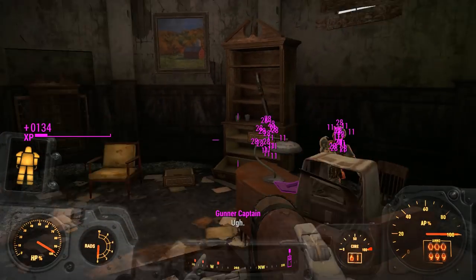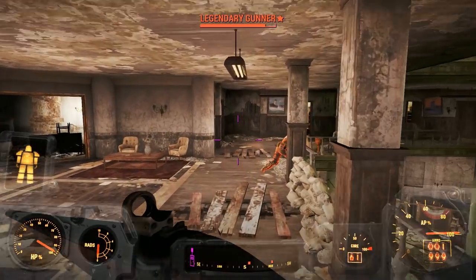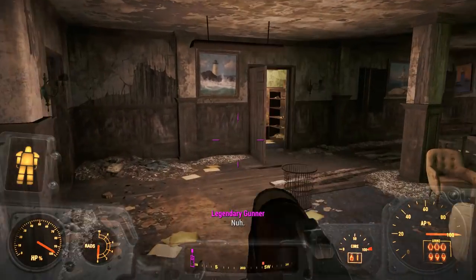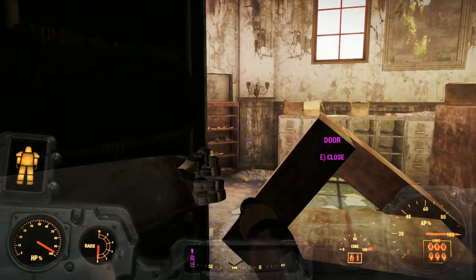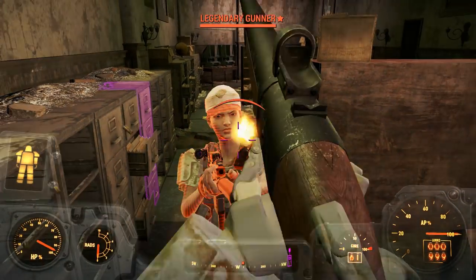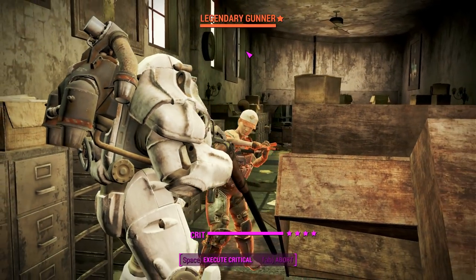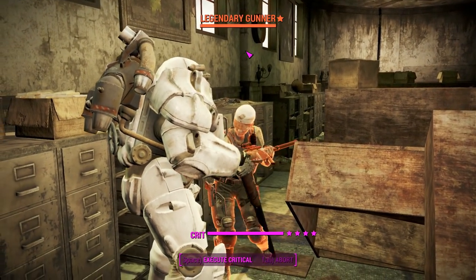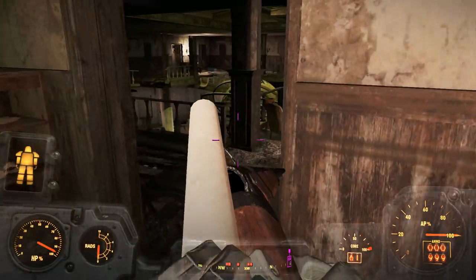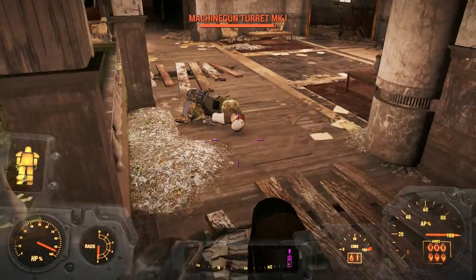There we go, that's better. Some of the flaming effects doing well — just get nice and close and shoot them in the face. So just like you'd think, going up close is the way to do it, and if that fails just use VATS for that guaranteed shot.